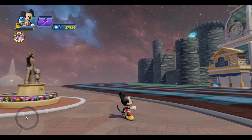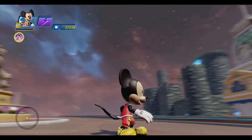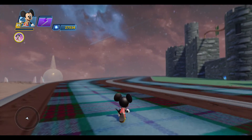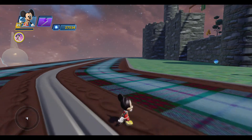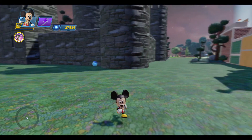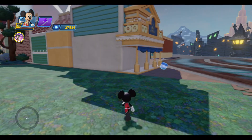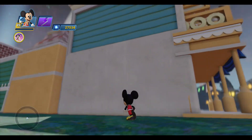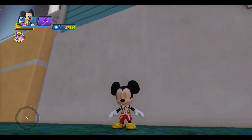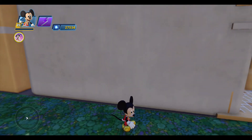There you go — just wanted to give you a nice little high quality view of King Mickey instead of the terrible quality I gave you before. From the grass background to this white wall, it's a nice little contrast. I'll come over here to this white wall — there we go.